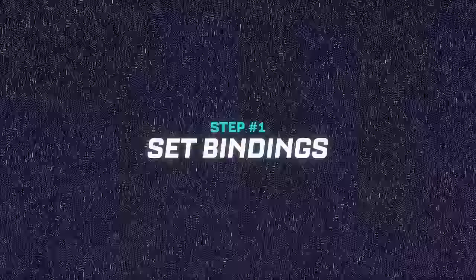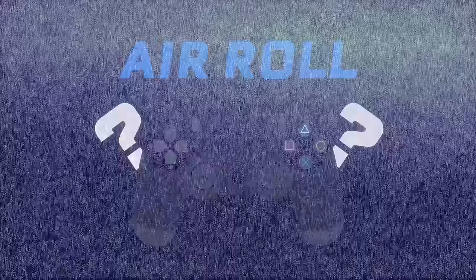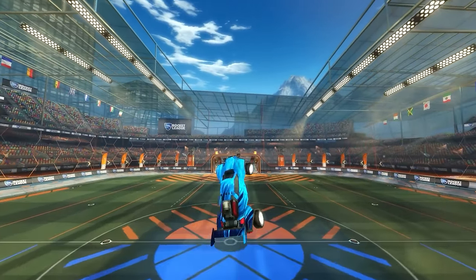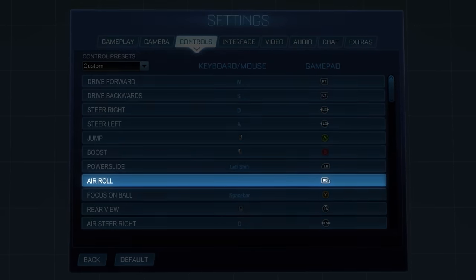Step number one: set bindings. There are two different controls most people talk about when they say the word airroll. The first type is what I'll call joystick airroll — this is the airroll that when you go to your settings just says airroll.